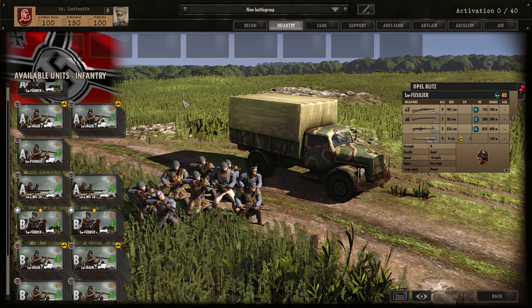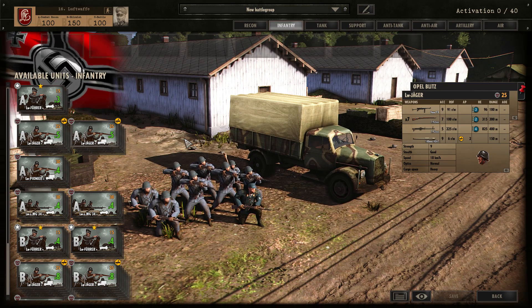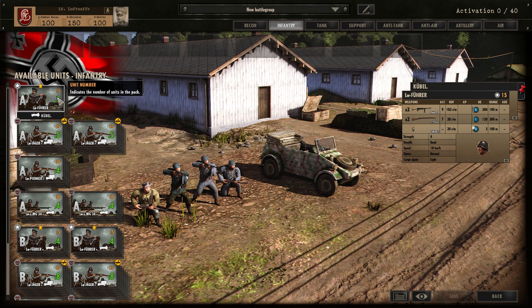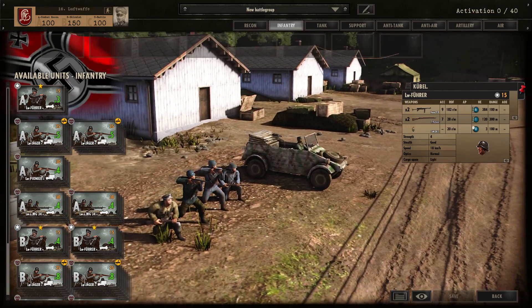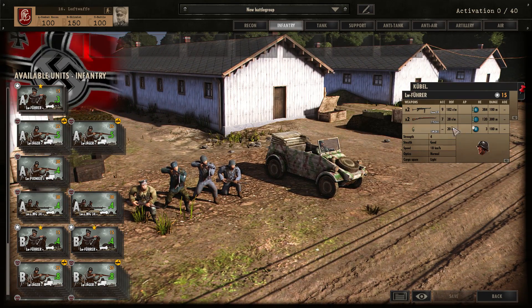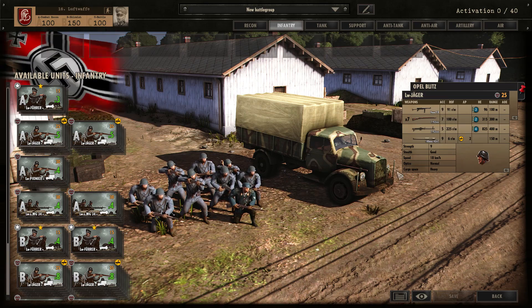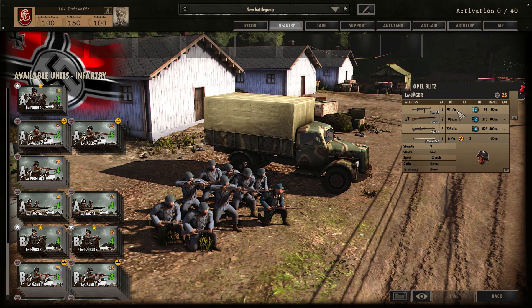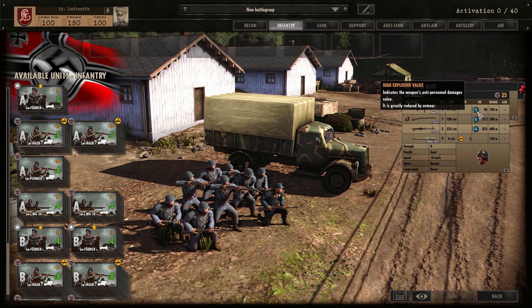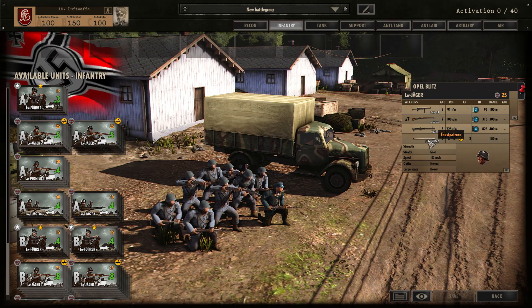In the Infantry tab, we've seen Luftwaffe Jäger before with the Fallschirm Jägers, but this division almost solely relies on them. You've got Luftwaffe Führer in Phase A which have a smoke grenade — relatively useful — and reasonable HE, 7 HE at close range. I'd use that smoke grenade to get out if needed. We also have Luftwaffe Jäger with reasonable armaments — mediocre at best. 25 points, they have the Disorganised trait, 5 HE at close range, 6 HE at long range, and they have the Faustpatrone.